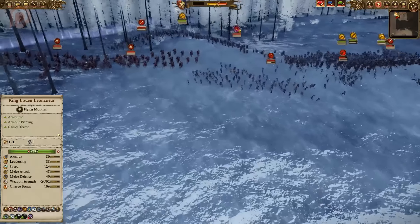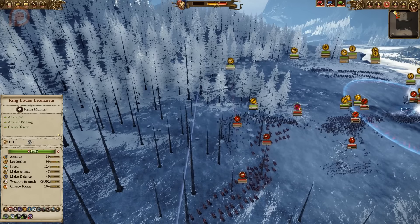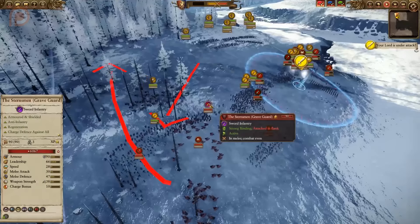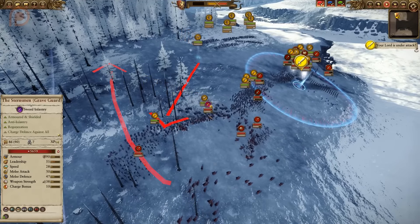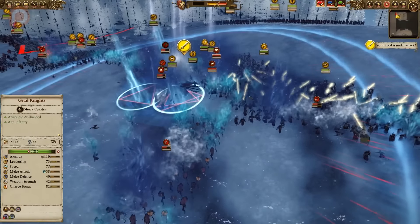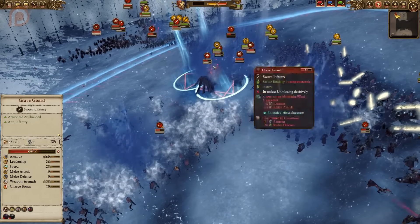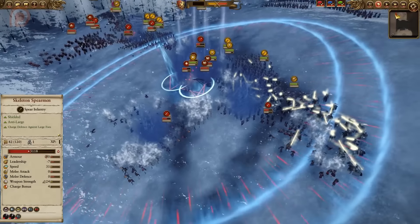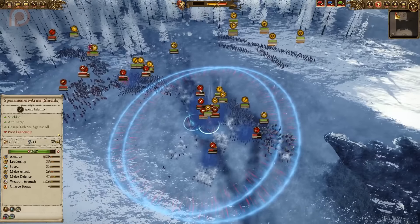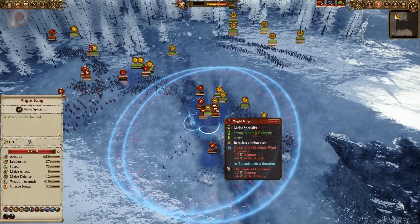On the other flank, Blood Knights are pushing forward, trying to pierce through with their Spearmen to reach the Grail Knights. However, Bretonnia's Spearmen get in the way, fending off both the Stearnsmen and the Skeleton Spearmen. The Grail Knights come in to assist. Over in the main battle, a lot of magic and abilities are being used — the Sword of Courant drops alongside the Curse of the Midnight Wind, which is a great combination that largely negates the clumped enemy units.